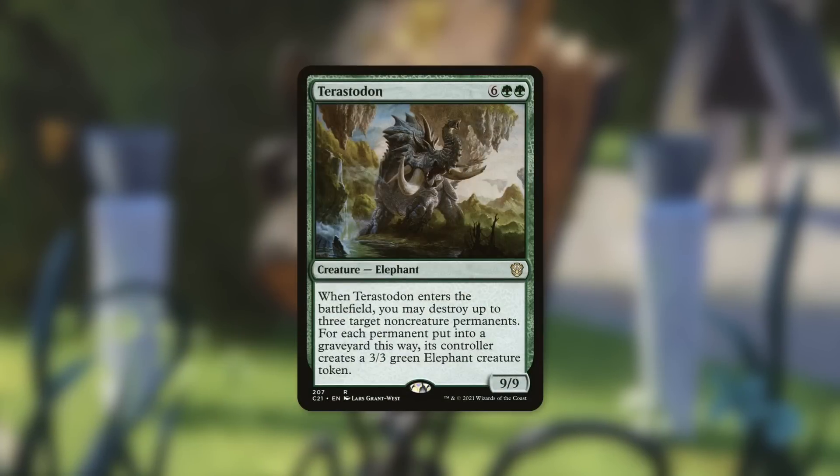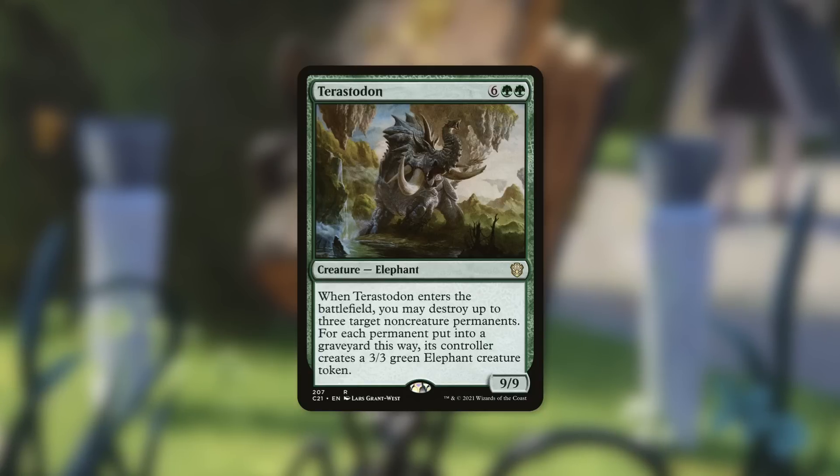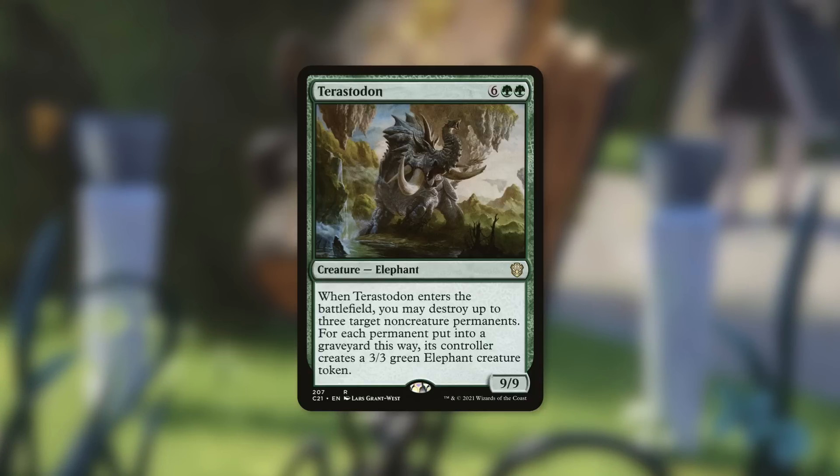You're going to be more prepared than your opponents with this Codie deck because you're running massive creatures with great ETBs. Rules lawyers, please correct me if I'm wrong, but basically all the ETBs happen at once — you drop everything, Hypergenesis doesn't resolve until everything hits the battlefield, no ETBs happen until after it resolves. Then you get to see everything your opponents dumped. Terrastodon is fantastic here: it's a 9/9 you're cheating into play, and its ETB lets you destroy up to three non-creature permanents, giving opponents 3/3 elephants in exchange.